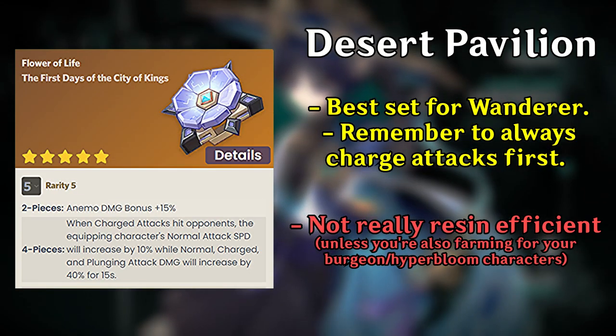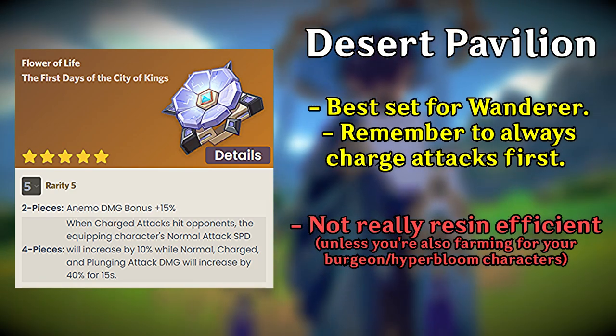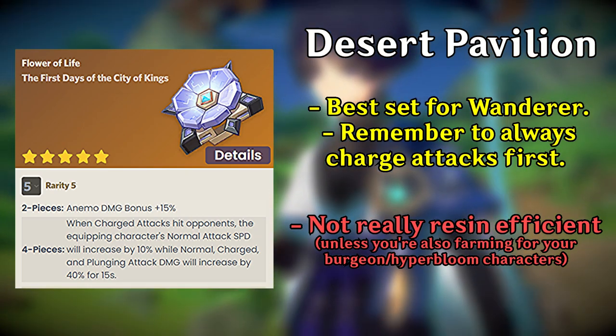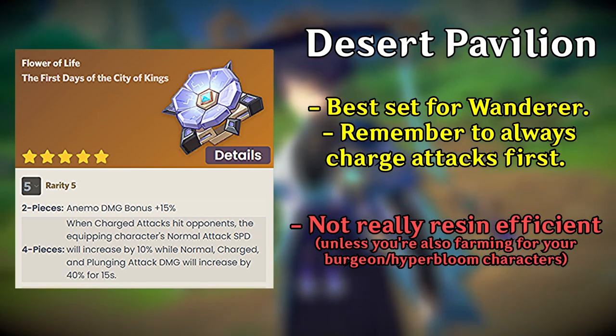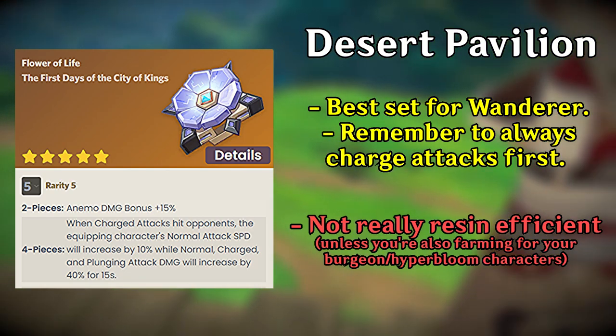Now let's go over his artifact sets. You have the hypercarry build and elemental driver build. For the hypercarry Wanderer, four-piece Desert Pavilion is the best set for him, increasing your Anemo damage by 15% and giving 40% damage bonus on his normal and charge attack, which makes up the majority of his damage.